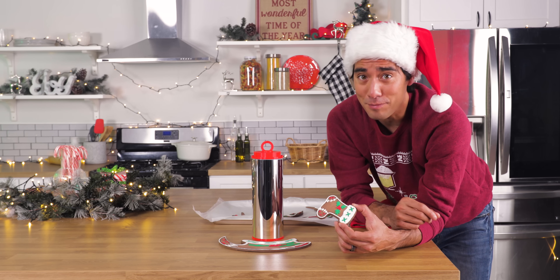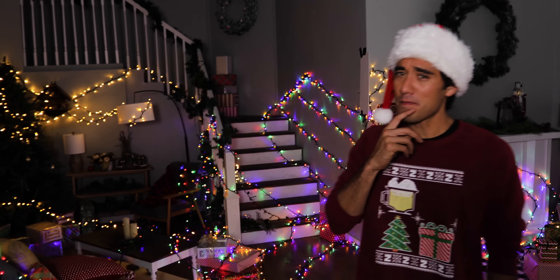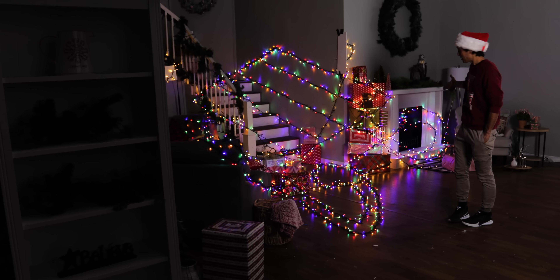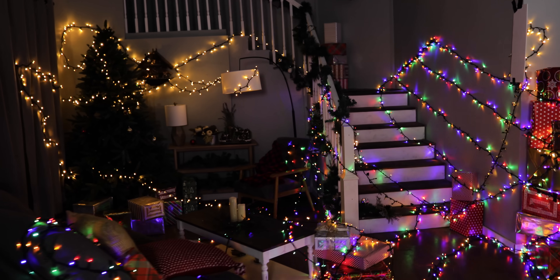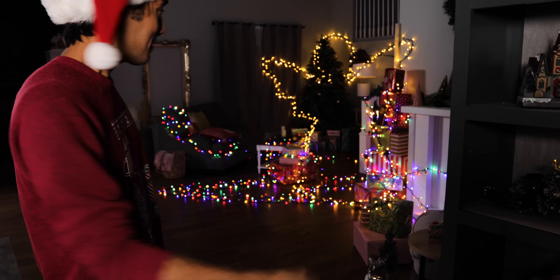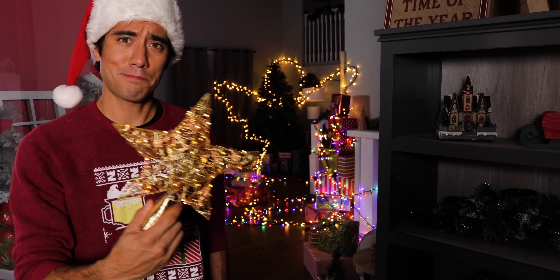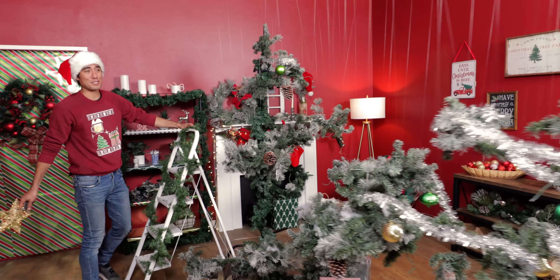For this next illusion, we need to dim the lights. There is actually a hidden image in this arrangement of Christmas lights behind me. I want to see if you can make it out. Right about now you should be able to see that it's a sleigh. But there's actually a second hidden image in this arrangement of lights — you should be able to see it right about now — because it's the angel, which reminds me of a tree topper. Most people will throw away their tree trimmings, but I actually saved mine. One person's trash is another person's Christmas tree.